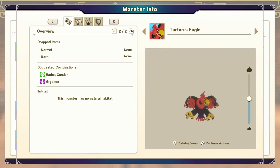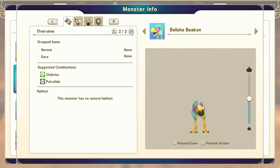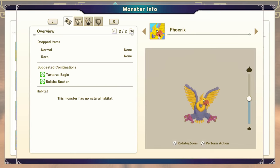Belisha Beacon is most easily obtained by doing any nature type fused with any undead type where either is a rank B. Phoenix is a fusion of a Tartarus Eagle with a Belisha Beacon.